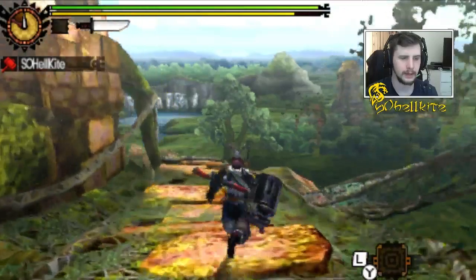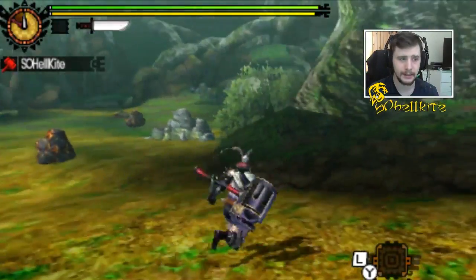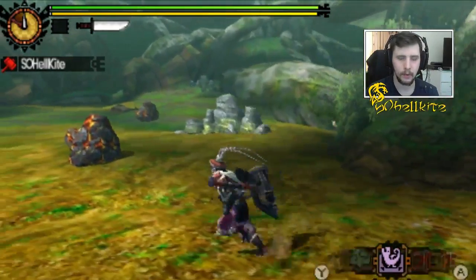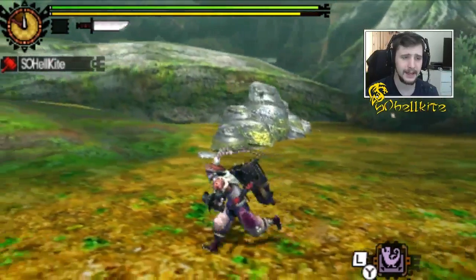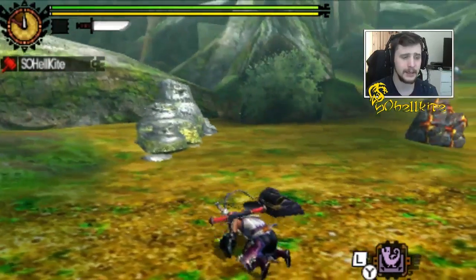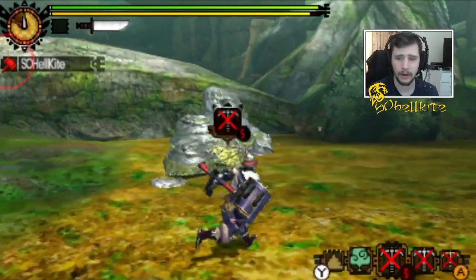Okay, how the method works: you need to get to the point where maybe the next combo or the next couple of hits will stun the monster. Otherwise the technique won't work. You basically have to wait until you know you're going to stun it, and then you have to attack its legs — which I'll be showing you. Attack the legs until it falls over, then go for the face and it works.